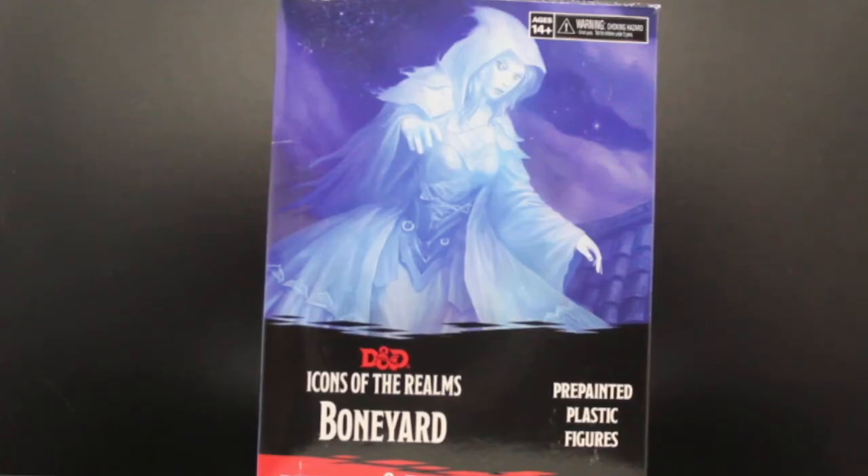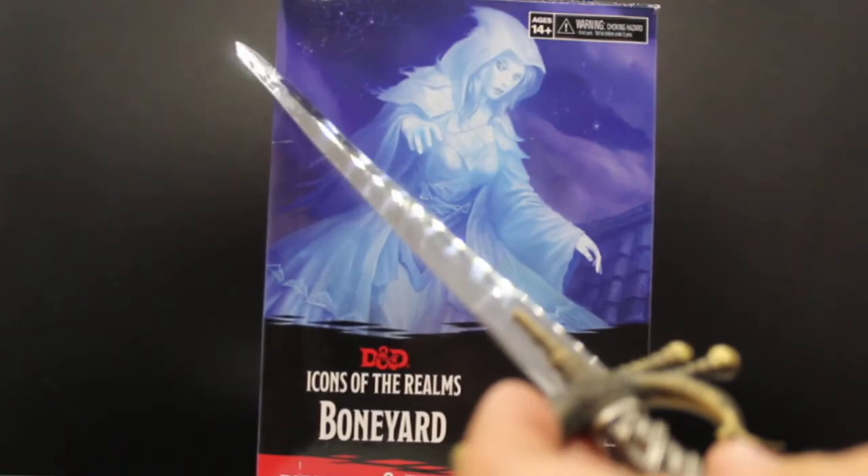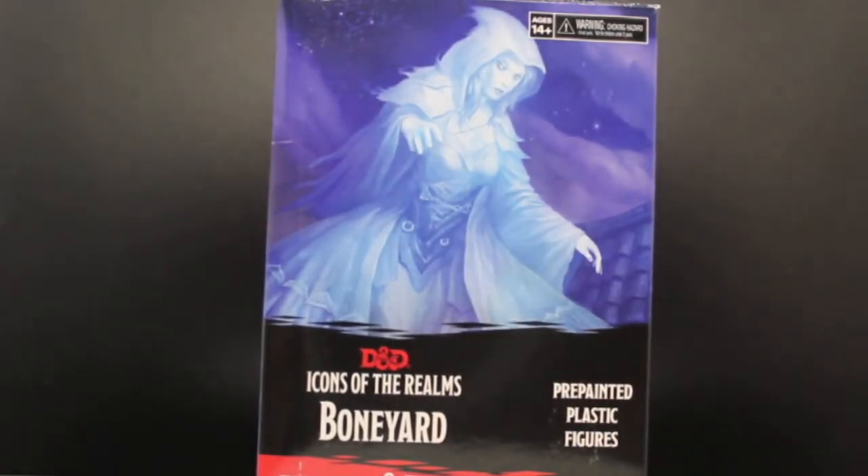Greetings everyone, and welcome back to the video from the Demon Overlord. Today I will be reviewing a set of miniatures I've been really looking forward to. I got myself a whole booster brick of these bad boys, and I look forward to opening them up using my demonic sword of opening. They are the spooky set coming from Dungeons & Dragons Icons of the Realm pre-painted line, Boneyard. Let's get started and see what lovely undead zombies we pull from these boxes.